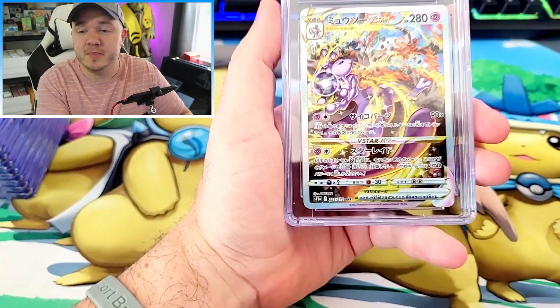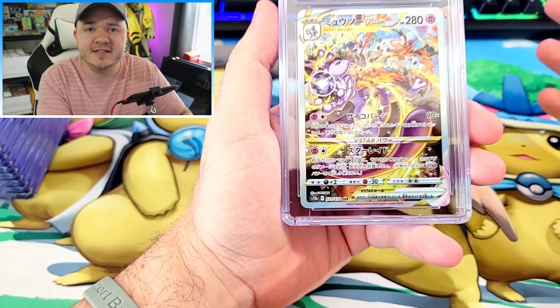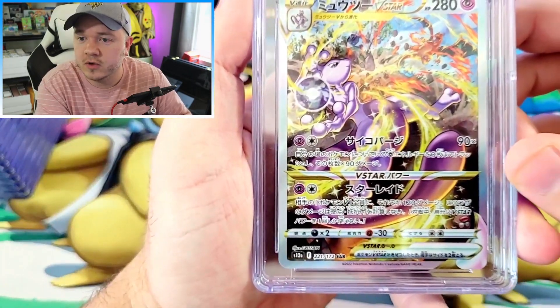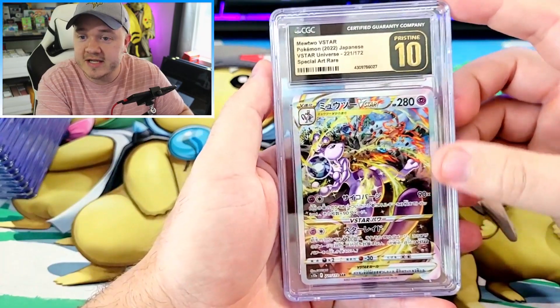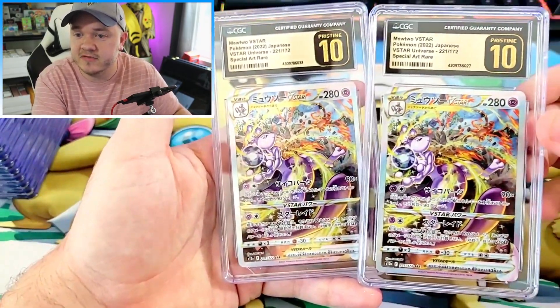The first cards I have are a couple of the Mewtwo V-Stars. I've been buying these off and on for the last couple months now. I decided to just send a couple to CGC because I had a couple laying around. I love the artwork. Charizard is just the best, and one of them got the Pristine and the other one got the Pristine. So we got two Pristine 10s for these Mewtwo V-Stars.